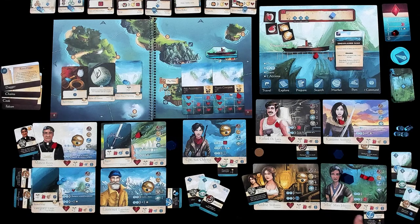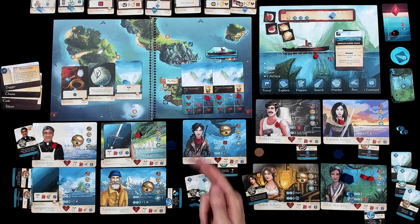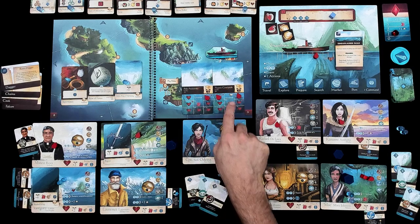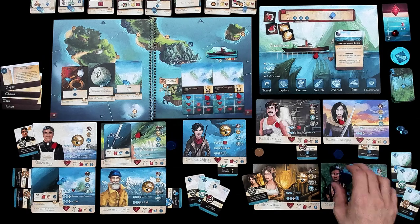She could do one more point of damage by spending two more command — she can't use her powers anymore, but she spreads all the way over and takes out one of the Anaconda's hits as well. She hit both of them, although she can't use her powers anymore. We are running out of command tokens, but that was a big hit. Even though she hit both of them, only her target attacks back, so she takes two points of damage and she is done.